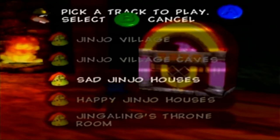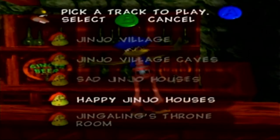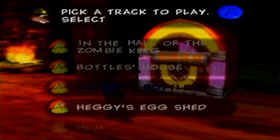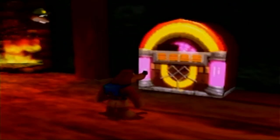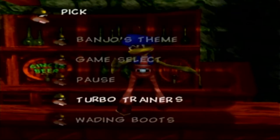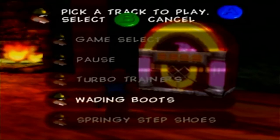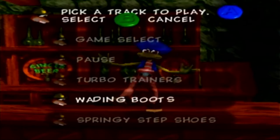One of the few permanently missable pieces of content in the game, at least on a file-by-file basis, is the sad Jinjo house music. Because if you've saved all of the Jinjos before you ever entered their house, you won't ever hear that. Same with In the Hall of the Zombie Cane. Party at Bottles is another one we haven't heard yet — that's for the end game.